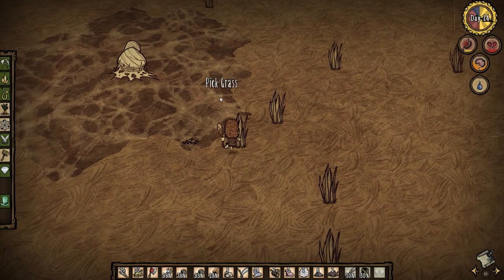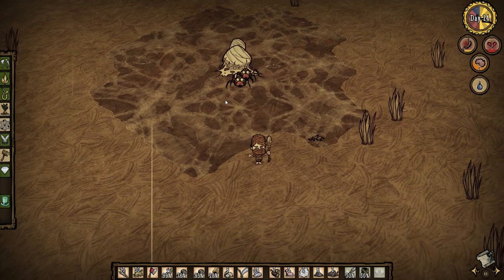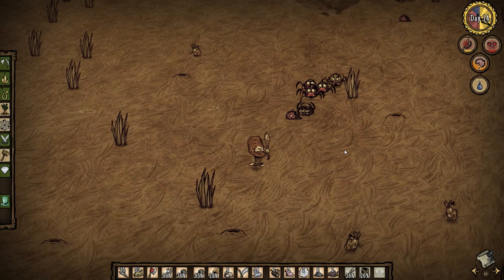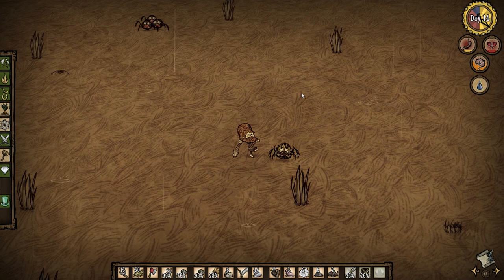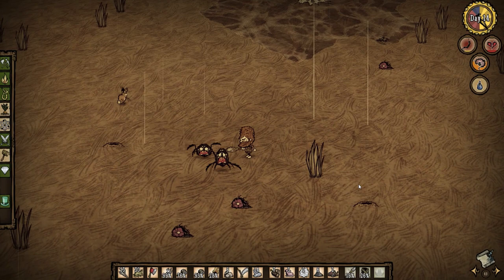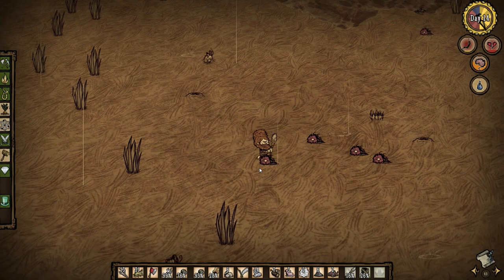Let's check the other spider den — this one is tier 2, so it might have the yellow spider, the more dangerous type. I'm just trying to be careful not to spawn too many spiders. There's the yellow spider, so I need to be careful especially since I'm down to 26 health. I won't be fighting the yellow spider. Well, maybe I can fight him when he doesn't have his friends with him. Three spiders at once — not necessarily ideal. We didn't get any silk from this. Only a lot of monster meat.